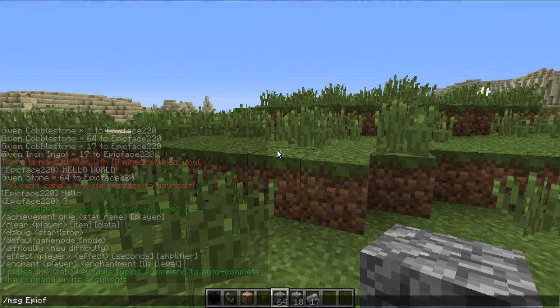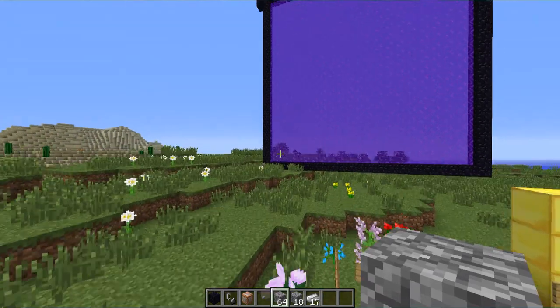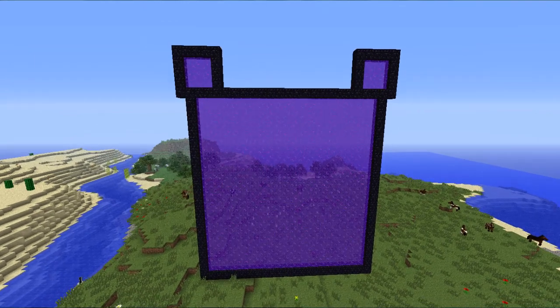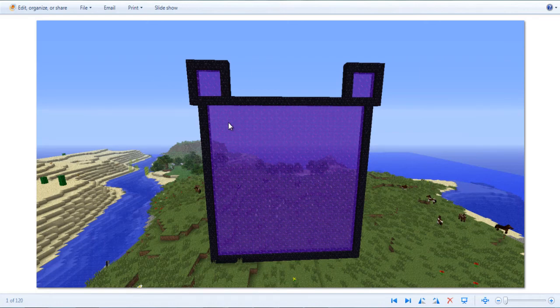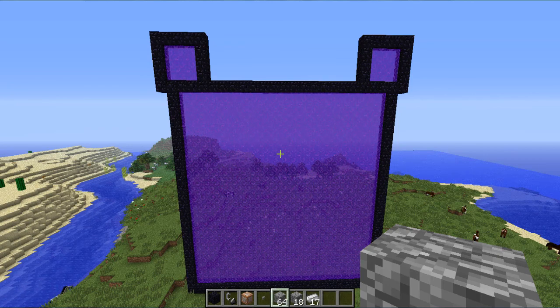The next feature: if you take a screenshot — I'm just going to take a screenshot of Mickey Mouse — there's a little link that appears in chat, and you can click it. It'll bring up the image in your photo viewer. So you can just click on it and look at your picture right away. I almost exited Minecraft — that would have been such a fail. But yeah, pretty cool.